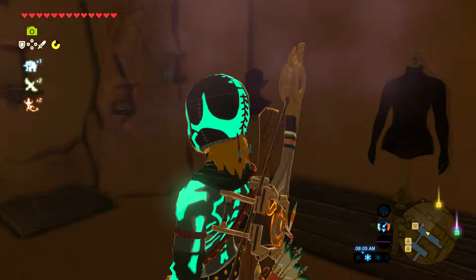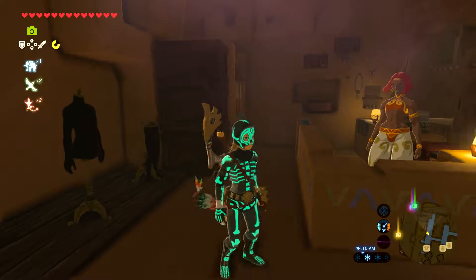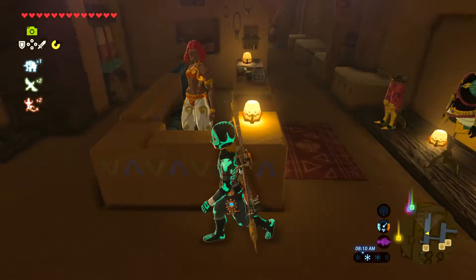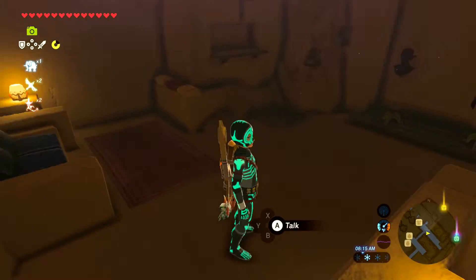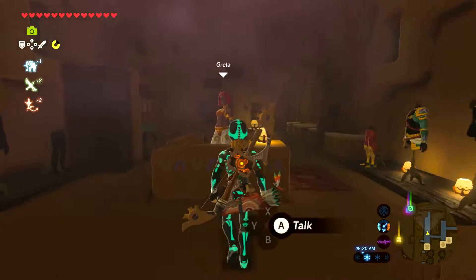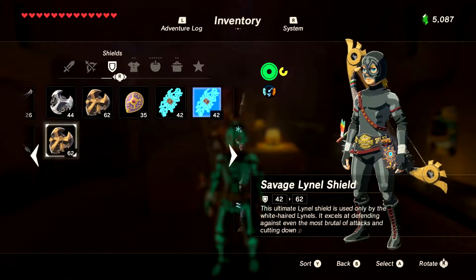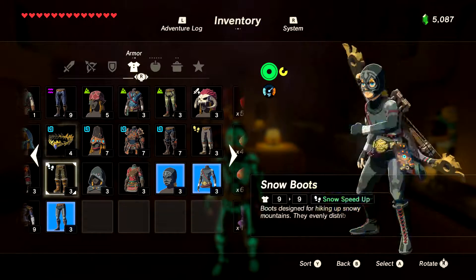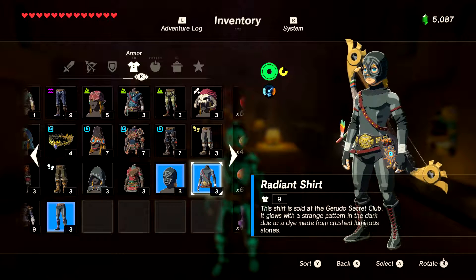Let's go ahead and try this gear set. Oh, that looks pretty good right there, look at that! It reminds me of a Halloween outfit — like that Disney movie Tron. Yeah, it reminds me of that. So this gear right here — the Radiant Tights, Mask, and Shirt.